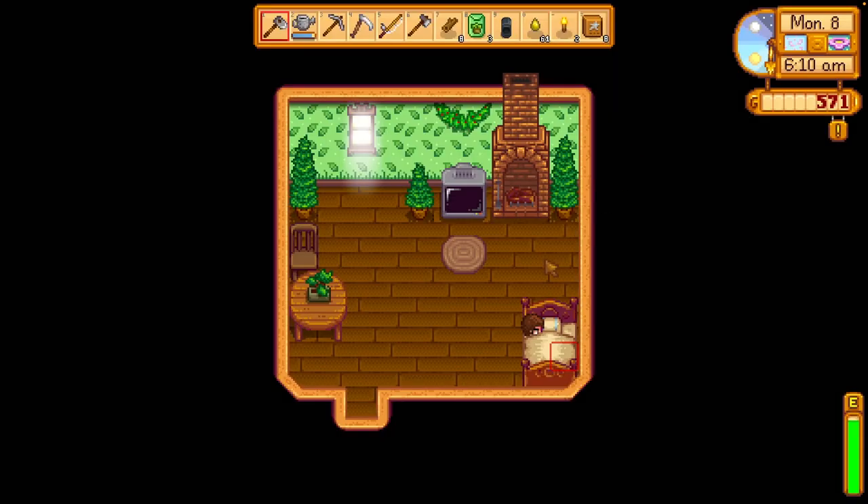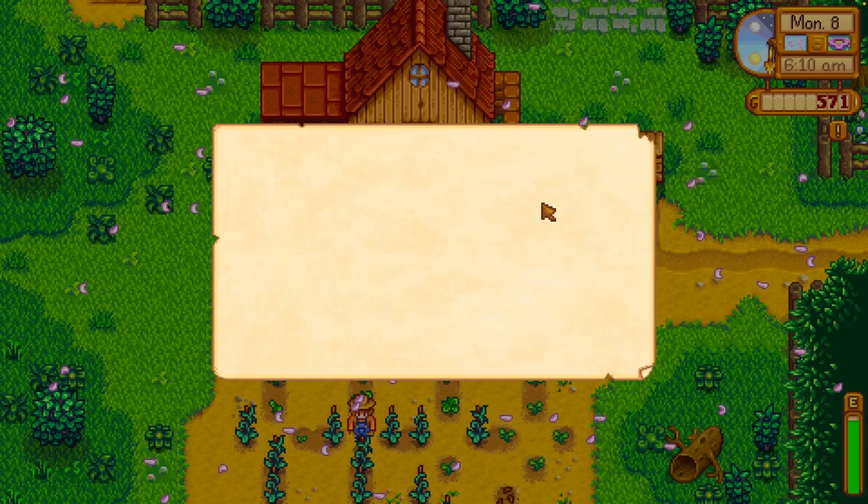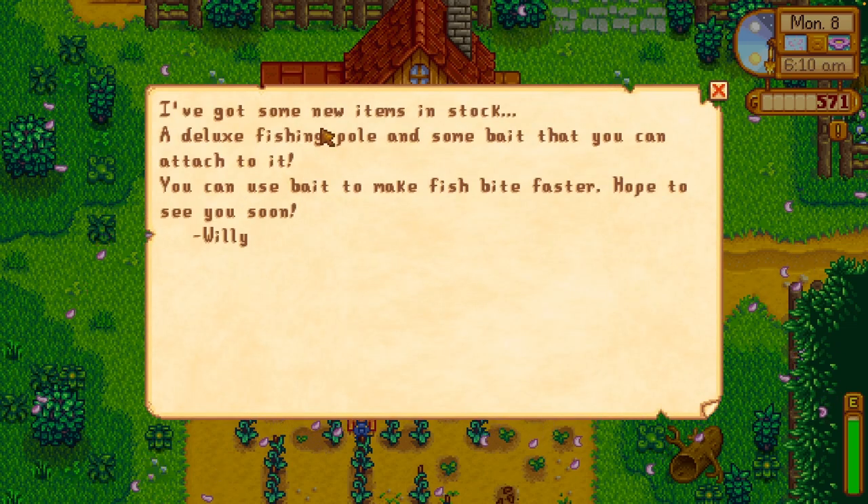I guess if I take all the items out of my bag, yeah, I can be smart about it. I've got some new items in stock — a deluxe fishing rod and some bait that you can attach to it. You can use bait to make fish bite faster.